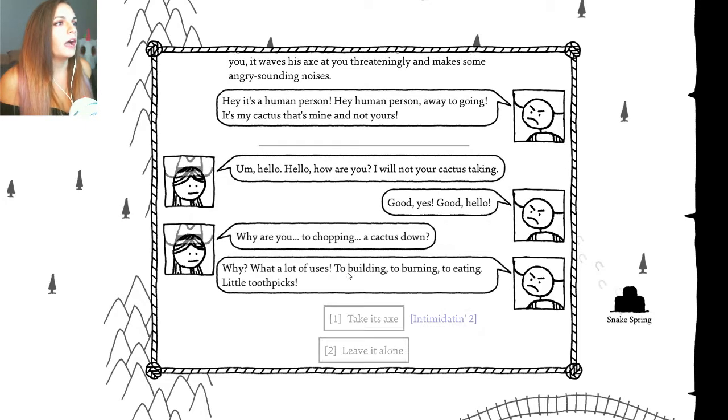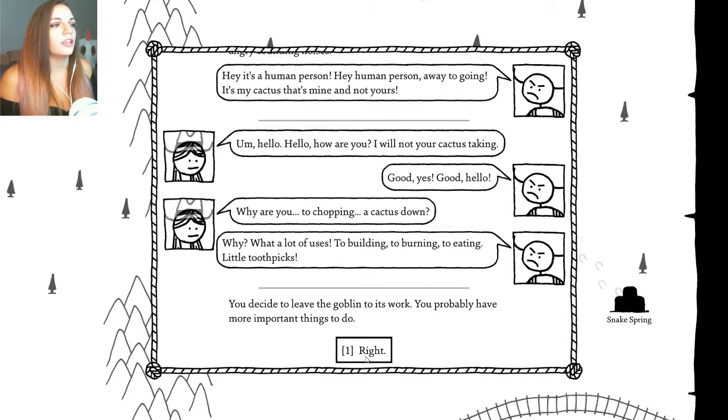Talk to him. Hello? How are you? I will not. You're a cactus-taking... Hello, you still look so angry. Why are you chopping a cactus down? What a lot of uses: to building, to burning, to eating little tooth things. Take its axe? No, leave him alone. If you decide to leave the goblin to its work, you probably have more important things to do.